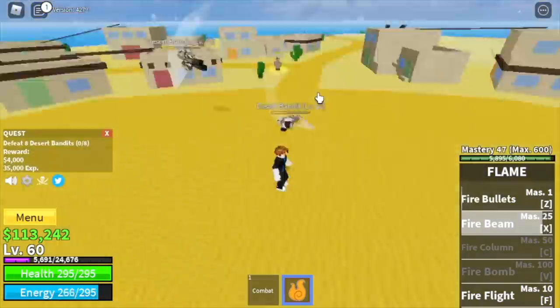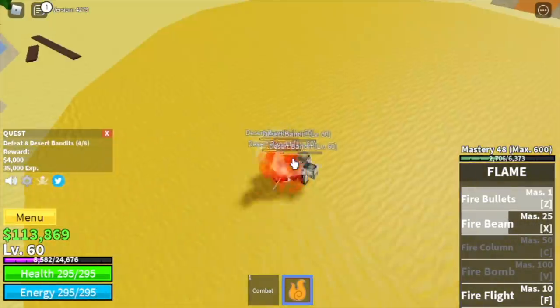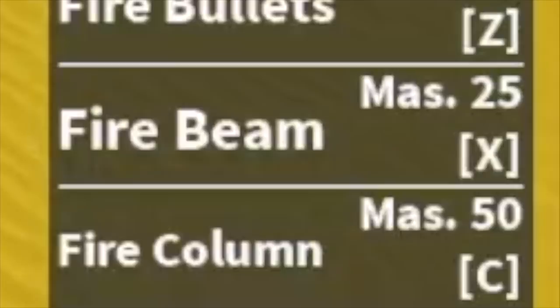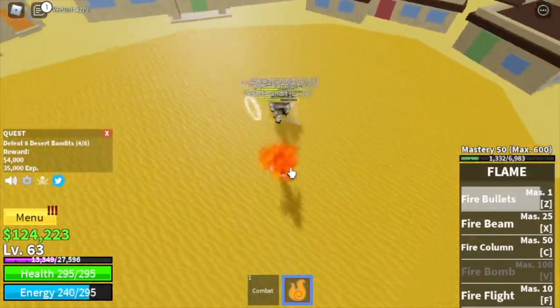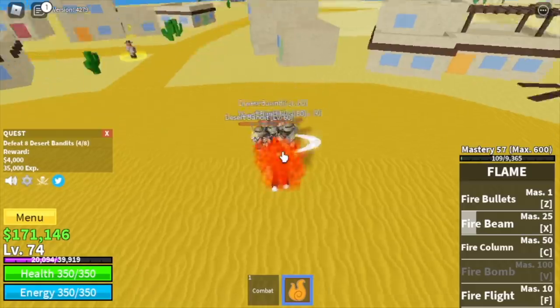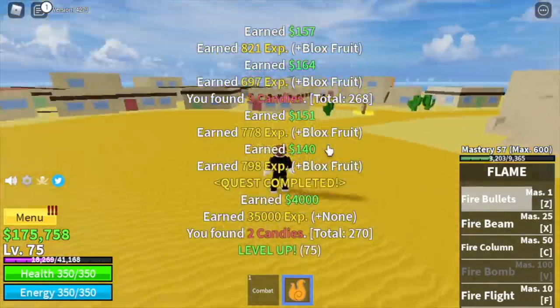No special technique here — just lure them, use your skills, defeat them. Very easy. The goal is to reach level 75, and before you even reach that, you will unlock your next skill, the fire column. Not the highest damage — this is my least favorite skill.